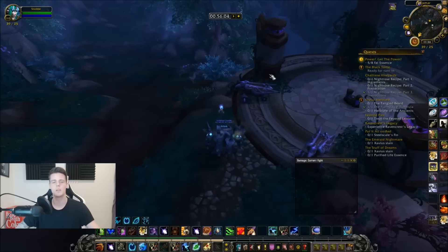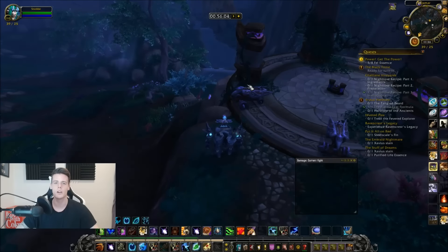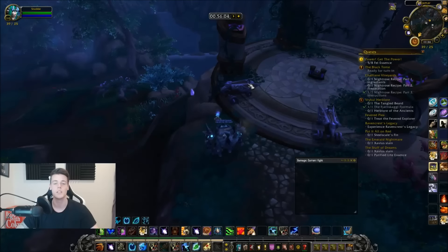If you don't have herbalism yet and you're wondering which class and race to go for, I'd recommend a class and race that can disappear — like Vanish, Shadowmeld, Feign Death, and so on — because you're going to aggro a ton of mobs. I play a Night Elf Druid: I can use Incarnation, Prowl, Shadowmeld, and so on, so it's really good. I also have mobility if I happen to fall in the water or get in combat. If you don't have herbalism already, pick your class and race carefully.